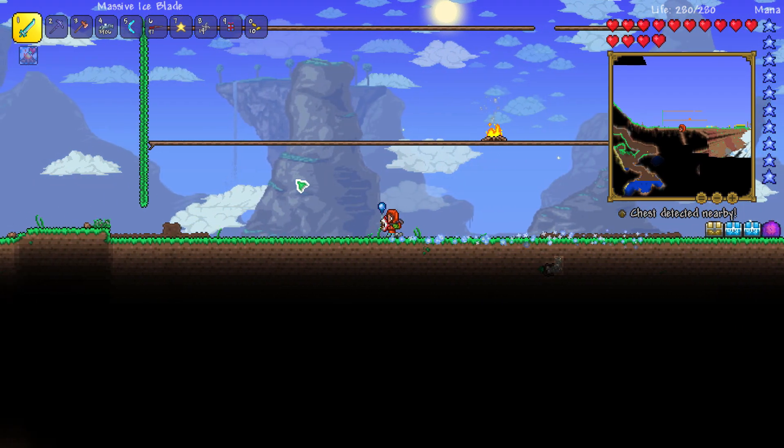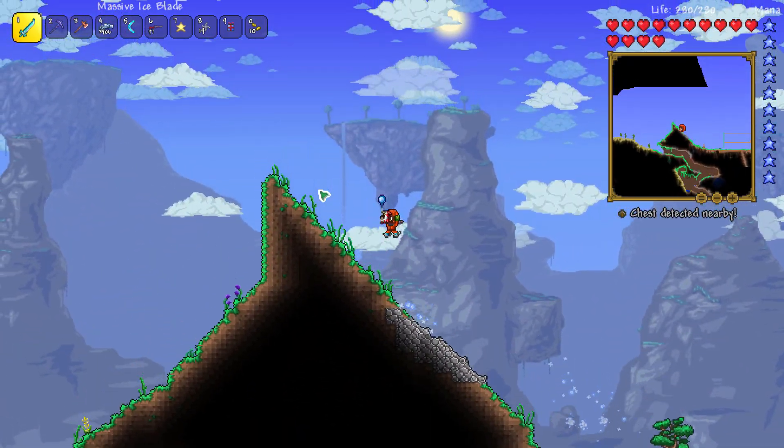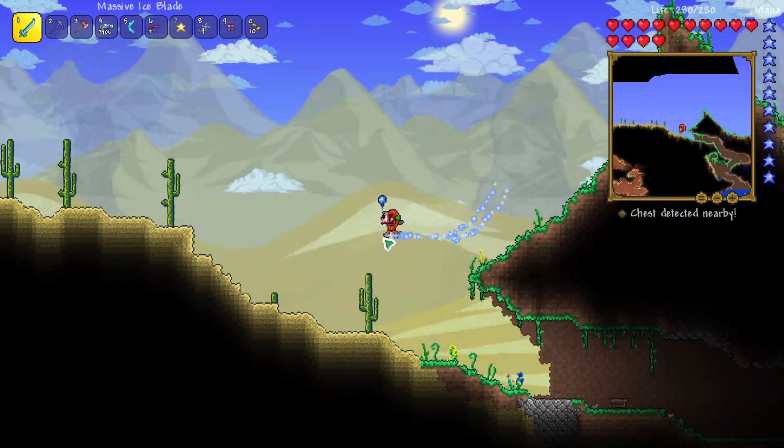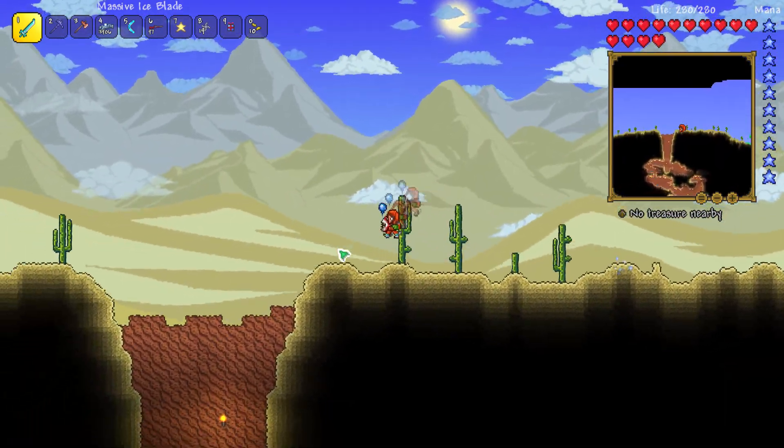Today we're actually going to take on Skeletron in Expert Mode. But before we do that, we're actually going to go to the jungle to pass a little bit of time and try and find ourselves a Queen Bee Biome very quick.